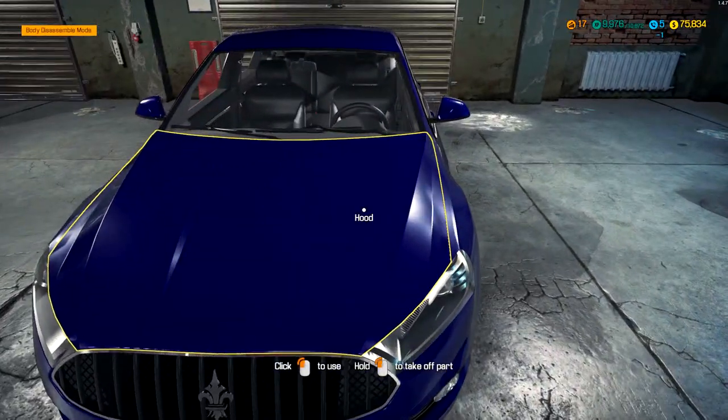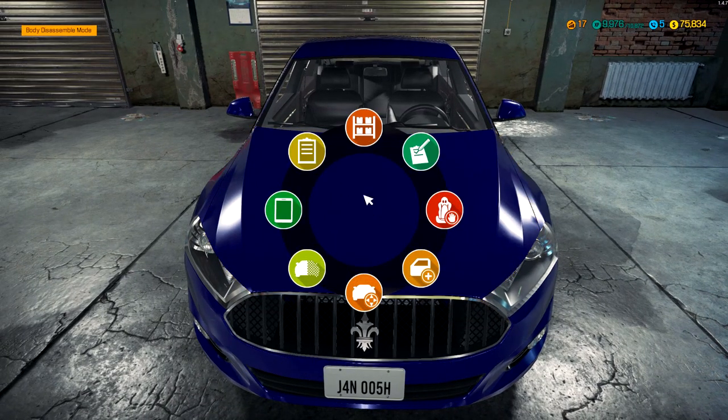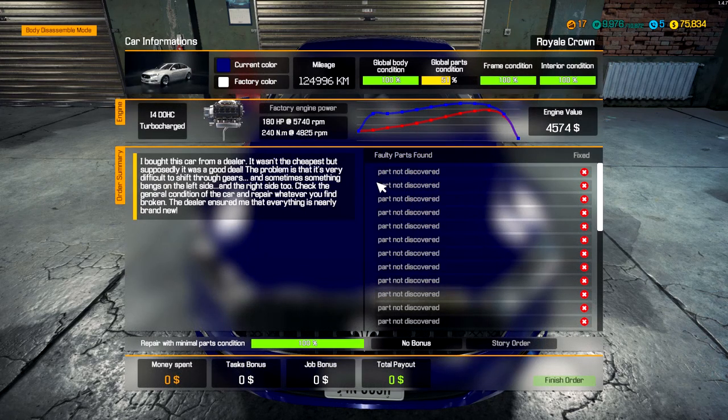This guy here is having a few problems with his nice blue car. We want to go in here — here we go — so mission. This guy's Royal Crown. He says, 'I bought this car from a dealer. It wasn't the cheapest, but supposedly it was a good deal. The problem is that it's very difficult to shift through gears and sometimes something bangs on the left side and the right side too. Check the general condition of the car and repair whatever you find broken.'